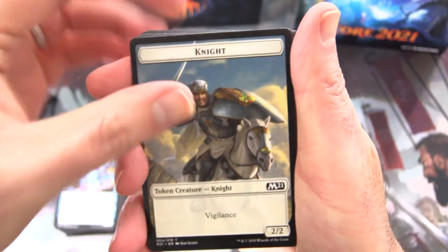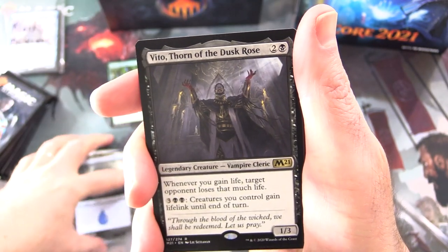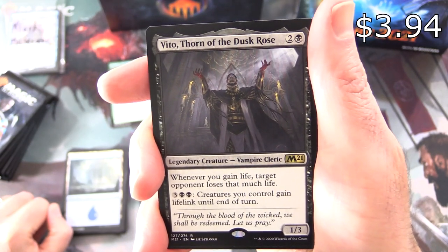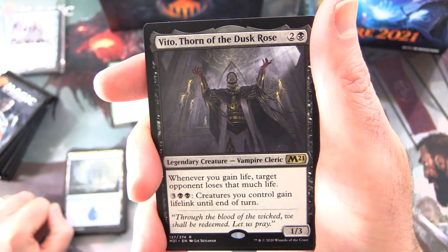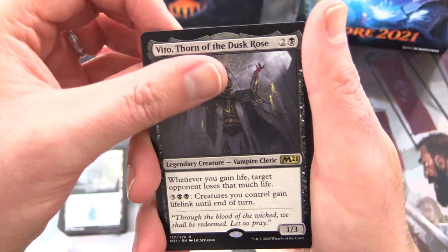On to the next. We've got a Knight Token and an Island. The rare is Vito, Thorn of the Dusk Rose — creature Vampire Cleric, 1/3 for three. Whenever you gain life, target opponent loses that much life. And for three and two black, creatures you control gain lifelink until end of turn.